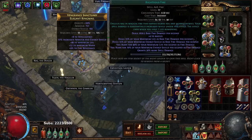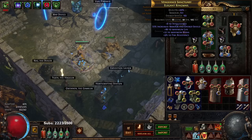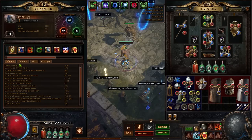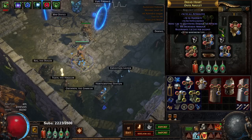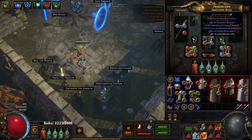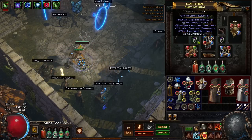The chest piece has Elemental Focus, Combustion, Righteous Fire, and Burn Damage — nothing really special on here. In fact it's missing a suffix; I can't believe I didn't craft the suffix. The amulet is basically just for attributes, not really anything special.